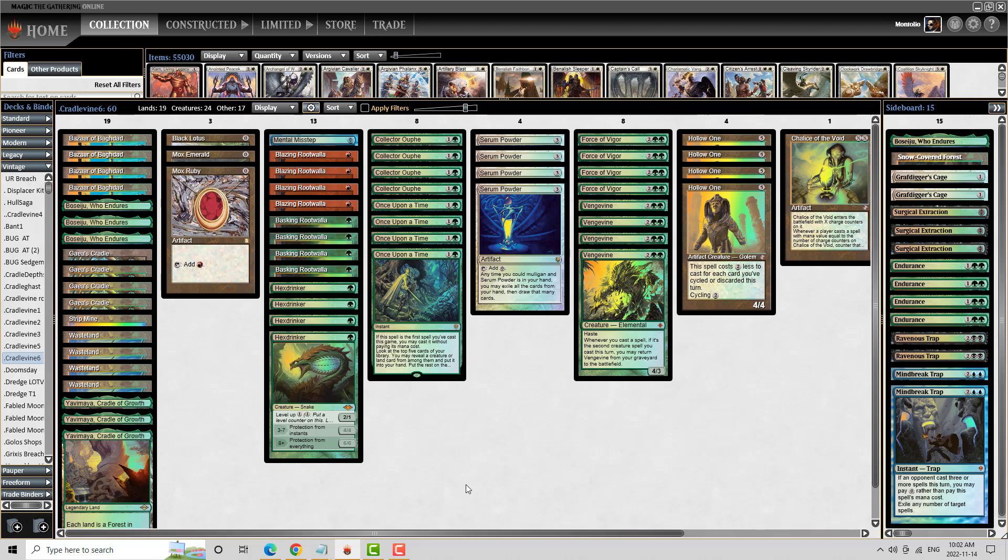Why do I like this deck? First and foremost, it's got the typical Bazaar, Rootwalla, Hollow One combo, which is fairly confluent with the high majority of non-Dredge Bazaar decks right now. That's an extremely powerful combination — if it works, you can put a very strong clock on your opponent with good disruption and Force of Vigors. One of the main reasons to run this deck is its ability to cast Collector Ouphe very consistently on turn two between the Yavimaya Cradle of Growth and the Gaea's Cradles. If your opponent doesn't have the nuts on turn one, you can often just close them out. And if they burn their Force of Will on it, it sets you up to blow them out with Force of Vigor.